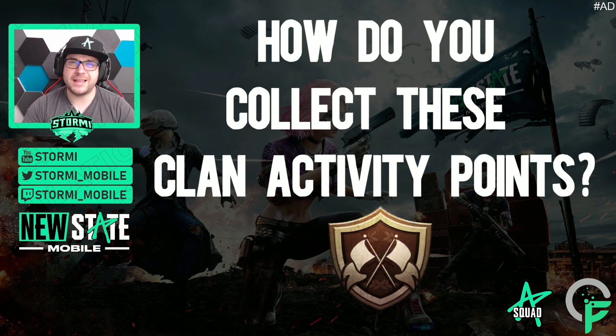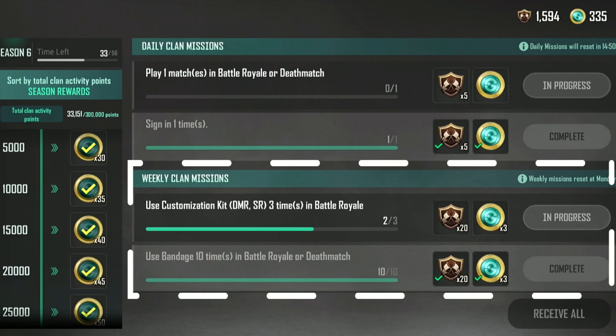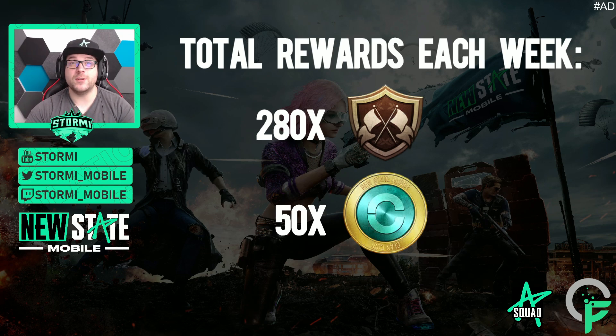How do you collect these clan activity points? It is pretty easy. On the right side you can see your daily missions as well as your weekly missions. Both reward you clan activity points and clan coins. The weekly clan missions reward you 20, 30, or 60 clan activity points depending on the difficulty, as well as 3, 6, or 9 clan coins. Together with the daily missions you can collect up to 280 clan activity points and 50 clan coins per week.